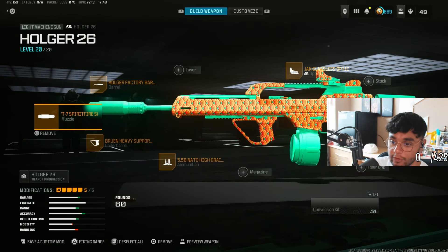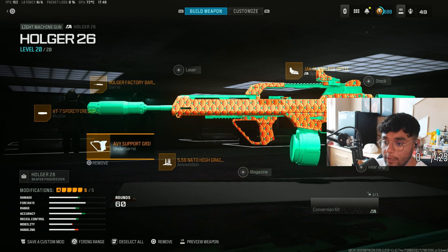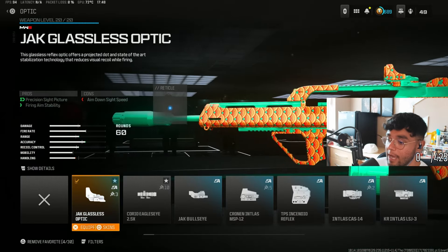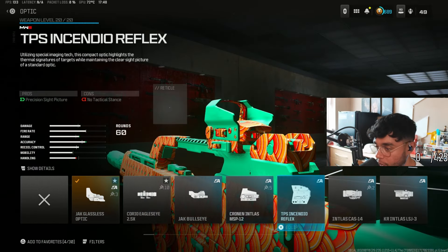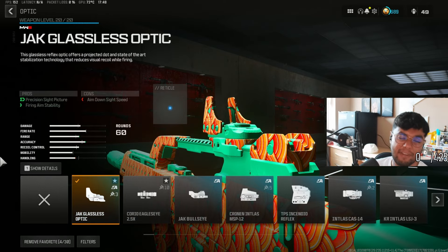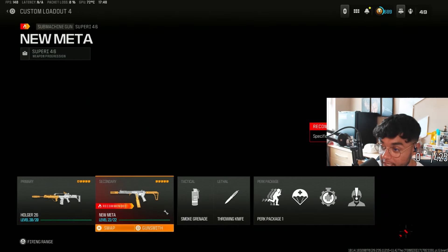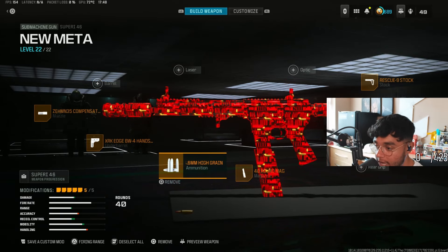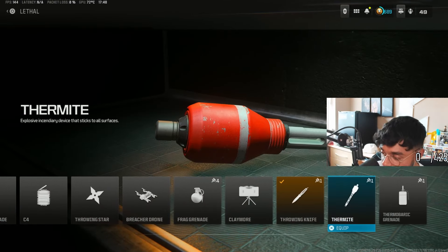Here are the attachments: Spitfire Muzzle, Holger Factory Barrel, Bruin Heavy Support, High Grain Rounds — it doesn't need a magazine because it's got a default 60 — and the Glassless Eye Optic at 2.5x, or an optic of your choice. I like the Glassless Eye — I think it's the cleanest you can get. The secondary Supari has the same build as before: 7 Compensator, XRK, High Grain, 40-round mag, and the Rescue Stock.